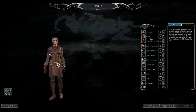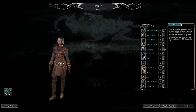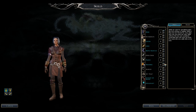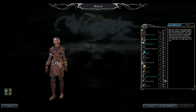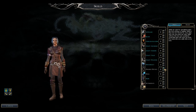The Bard's class skills include Appraisal, Bluff, Concentration, Craft Alchemy, Craft Armor, Craft Traps, Craft Weapons, Diplomacy, Hide, Listen, Lore, Move Silently, Parry, Perform — very important — Sleight of Hand, Spellcraft, Taunt, Tumble, and Use Magic Device. Perform is the most important because certain Bard songs benefit greatly from a high Perform skill.